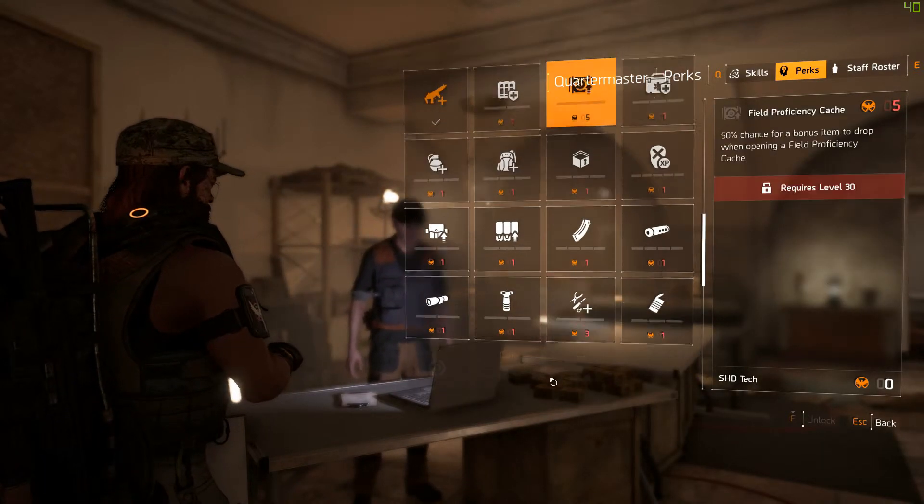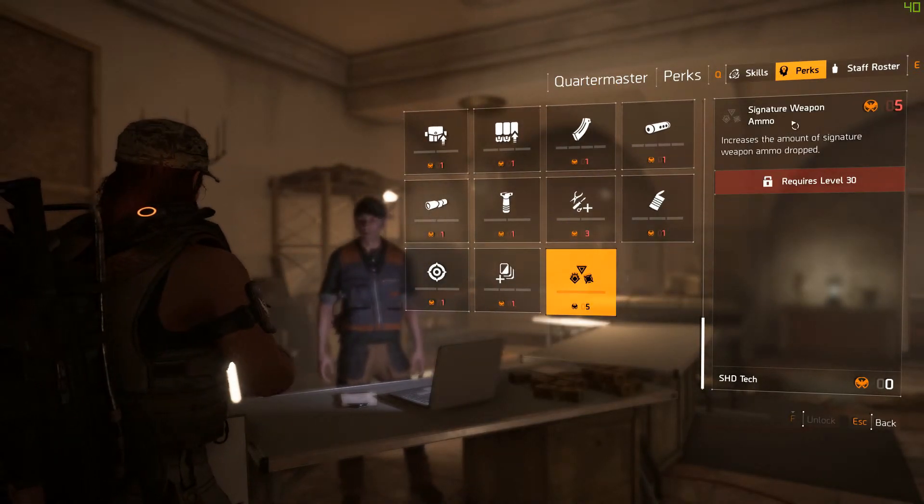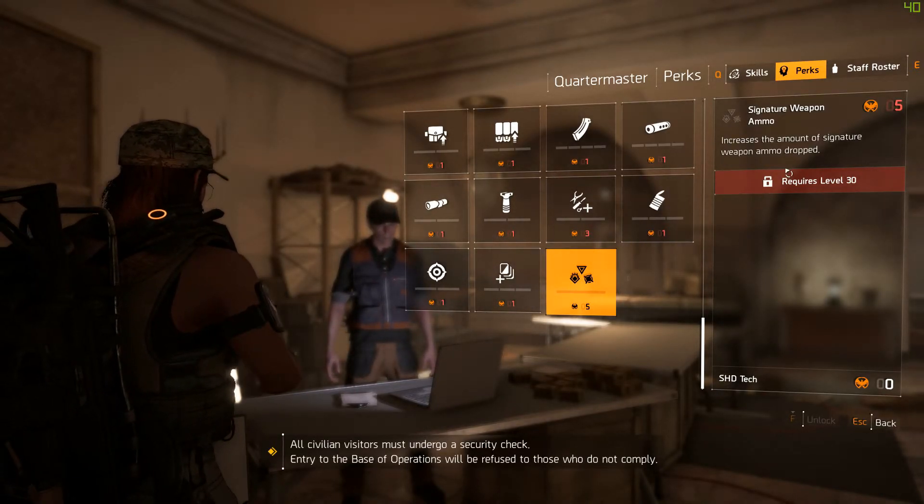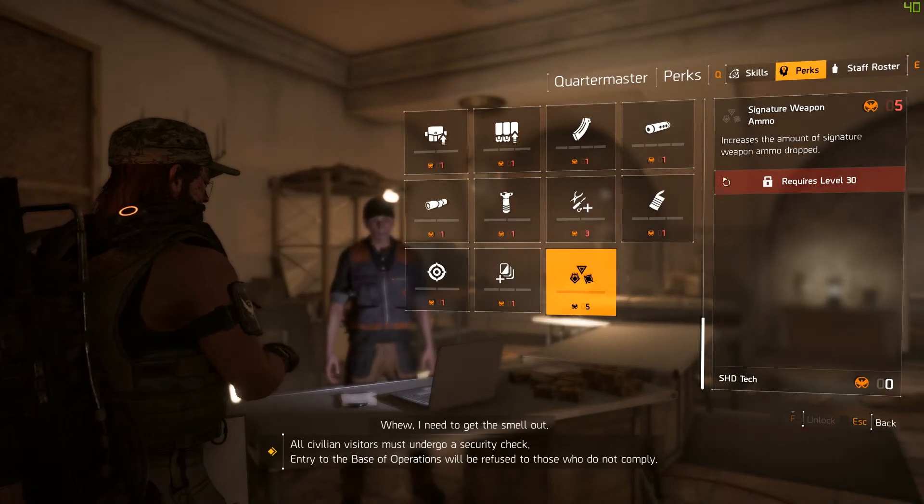Last but not least, Signature Weapon Ammo: this increases the amount of signature weapon ammo dropped, but requires level 30.